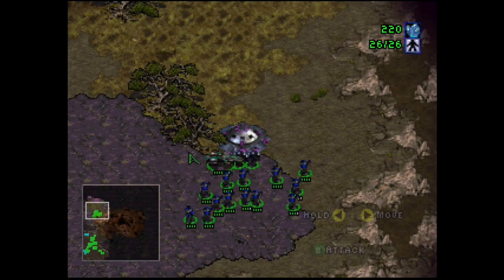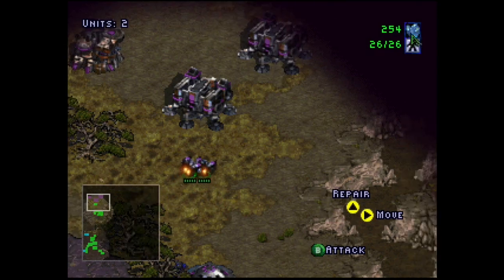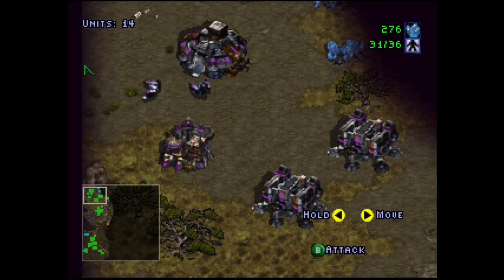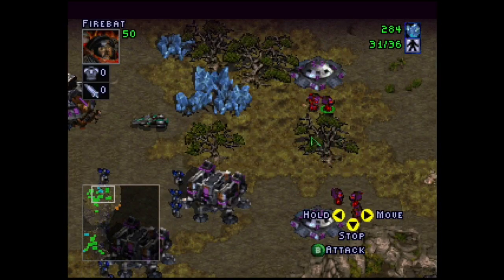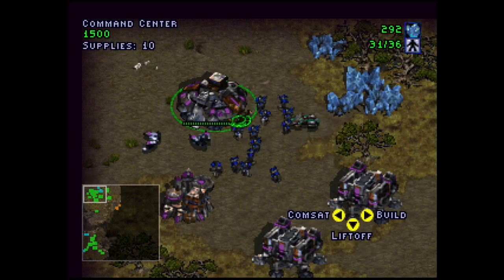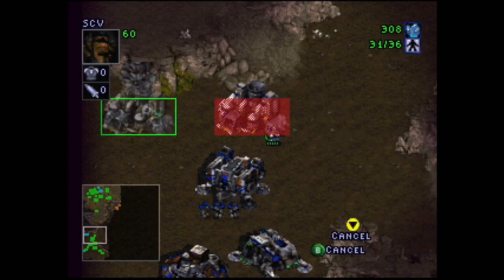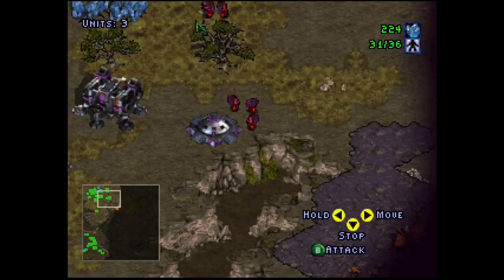And here's where we discover something — there are two SCVs here. If we go up north with the SCVs, look at that — we have five firebats! What is the Comsat station thing? Well, we need more Vespene gas for that. Just for fun, let's build a refinery so we can start collecting Vespene gas — you'll see why a bit later.